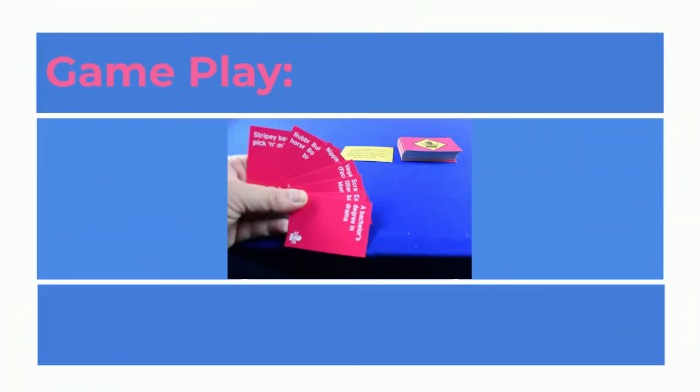Now players need to look through their object cards to find which they will use as part of their escape plan. Once you have a story ready, just go for it. Lay down your object for all to see and tell the story of how you will use that object to escape.